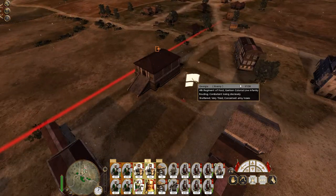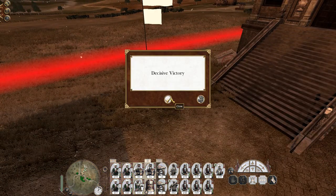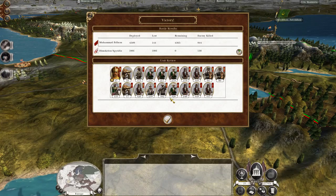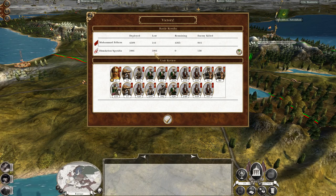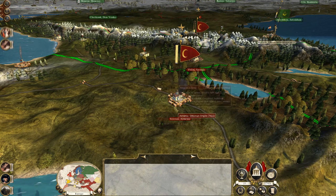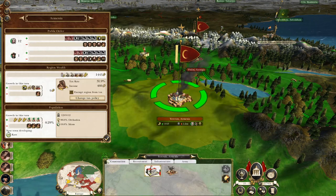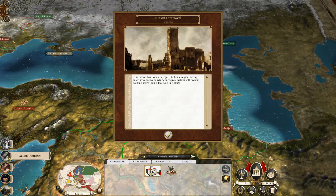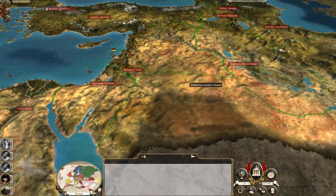They are going to make it — the little man who could. Decisive victory! We lost 144 of our men; the entire enemy army is dead. You guys should already like us, because you're the same religion. Region captured: Armenia. Nation destroyed: Georgia. Beautiful stuff.